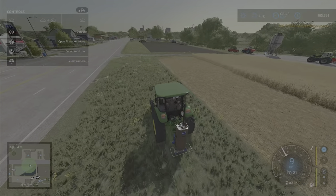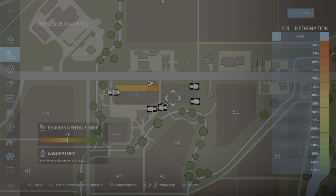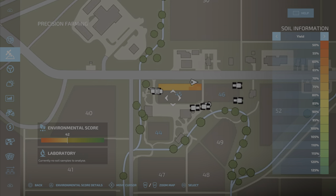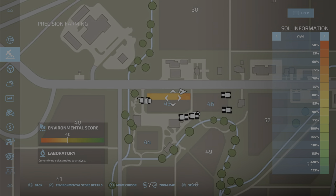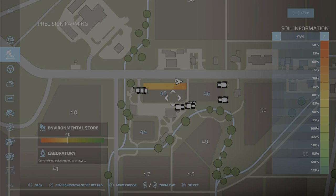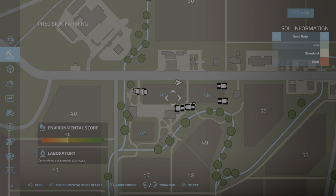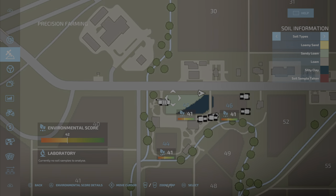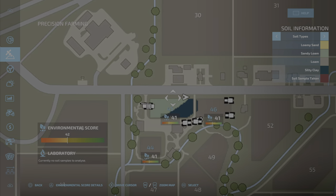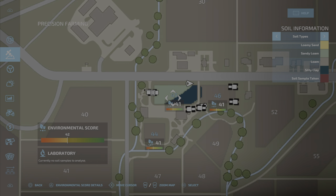Now if we go into our menu again and back to precision farming, the yield is the same because we have just harvested — we can see a yield percentage of 50. It's pretty bad because there is nothing done. If we go over to soil types, now we can see the soil types of our sample: sandy loam, loam, etc.